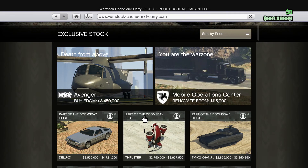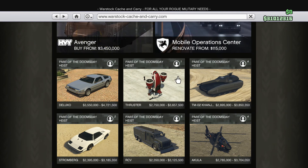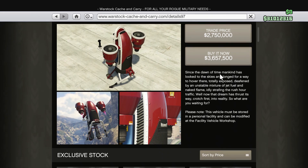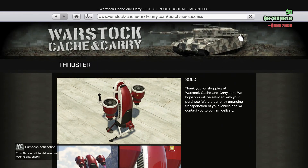Moving on to the next vehicle: this is the most heavily anticipated item released so far. This is basically GTA's version of a jetpack, which is called the Thruster. We're going to go ahead and purchase this, get it delivered to our facility, and then hook it up and see what kind of features and goodies we can put on this thing.